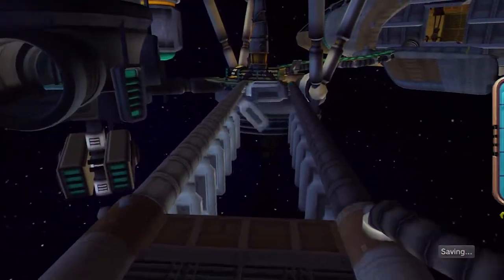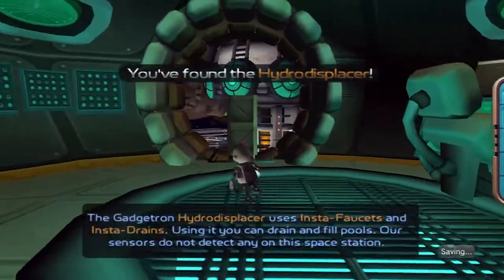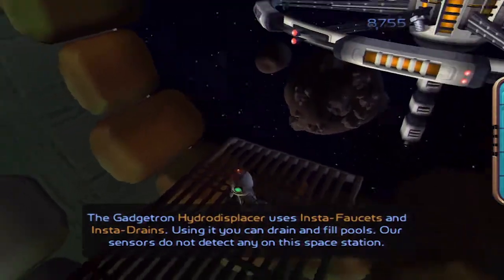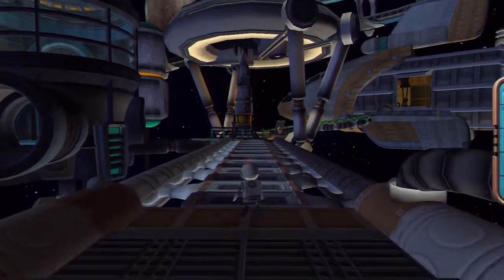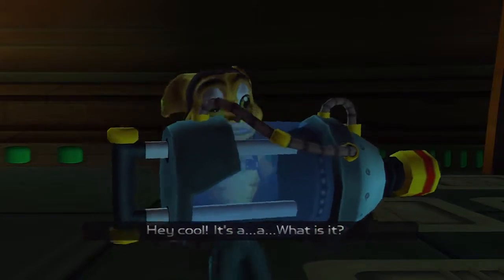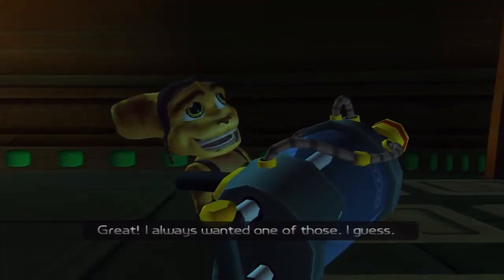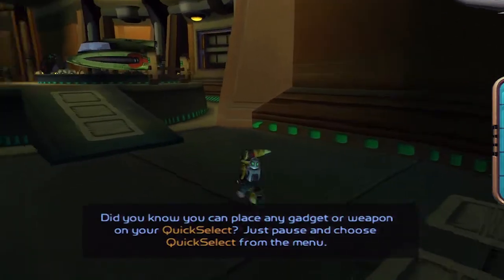Clank is showing off a little victory — let him have it. And we found the Hydro Displacer. This gadget uses instant faucets and instant drains; using it, you can drain and fill pools. Our sensors don't detect any on the space station, but we'll get to use it on our next destination. Ratchet and Clank exchange a few words about it — Ratchet says he always wanted one of those.